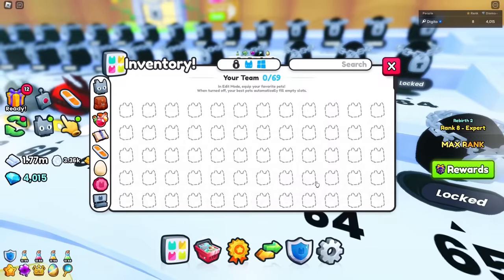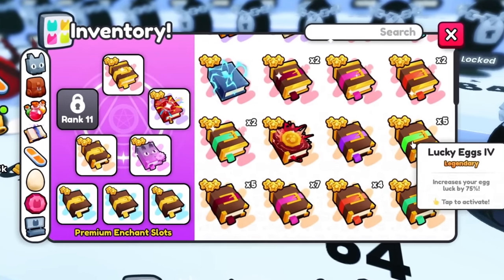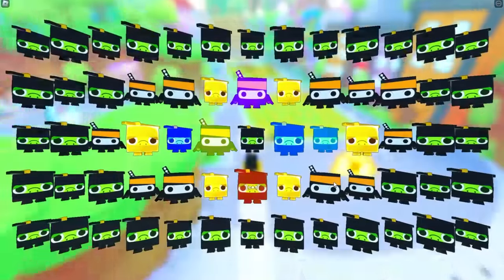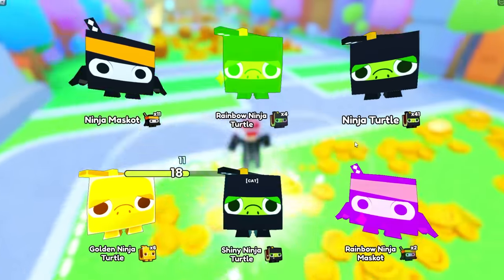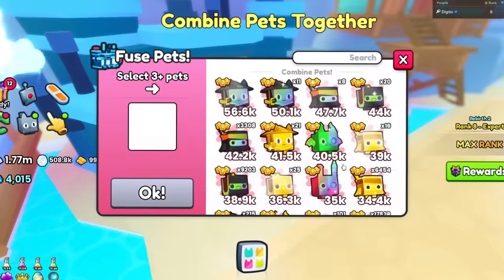Once you get enough coins, make sure to change your enchants to the lucky eggs enchant — you can get way better stuff. Then you start opening up these eggs. After you get a good amount, you can just AFK it — you don't have to be on your screen. You can just auto hatch it if you have the game pass, or just use an auto clicker. Once you get enough pets, go over to the fusing machine.